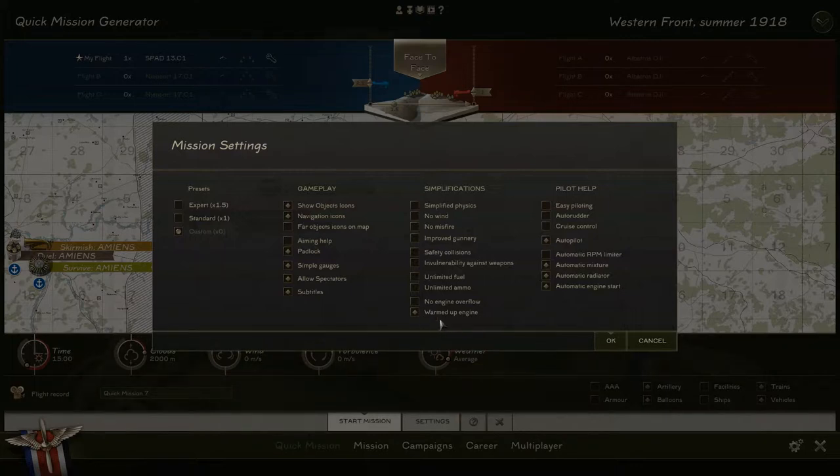No engine overflow and warmed up engine — I usually leave warmed up engine on if I'm starting in the air, because your engine's already going to be warmed up. Easy piloting makes it easier to fly the airplanes — you may or may not want that depending on whether this is your first foray into a simulator. I had a lot of experience with IL-2 coming in, and even then, coming into this and Wings over Flanders Fields, these airplanes are hard to fly — which makes sense, since when WWI broke out, airplanes had only been around about 15 years.